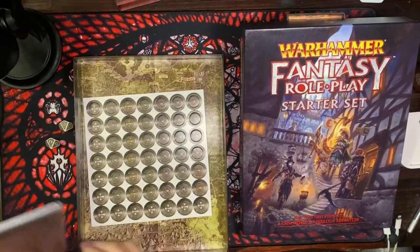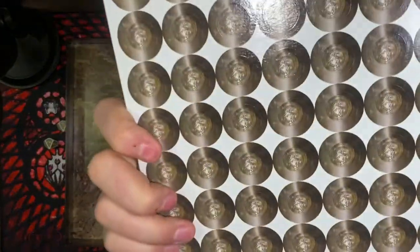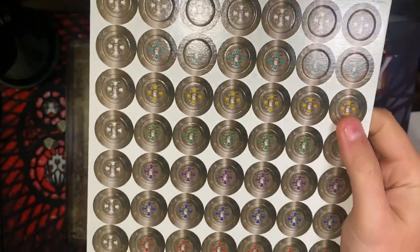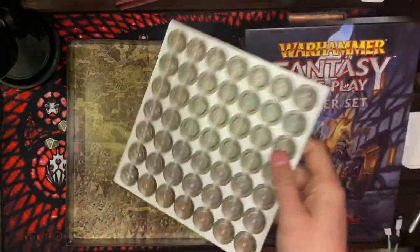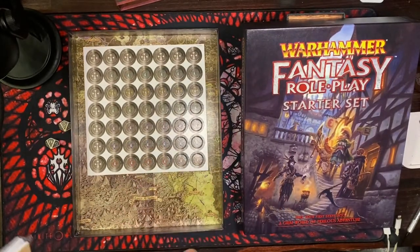So it's all packaged in here. I've got some kind of tokens — different colors. Maybe they're used to represent monsters or something else during the game. I don't know, although I would suspect they'd want you to use some miniatures.